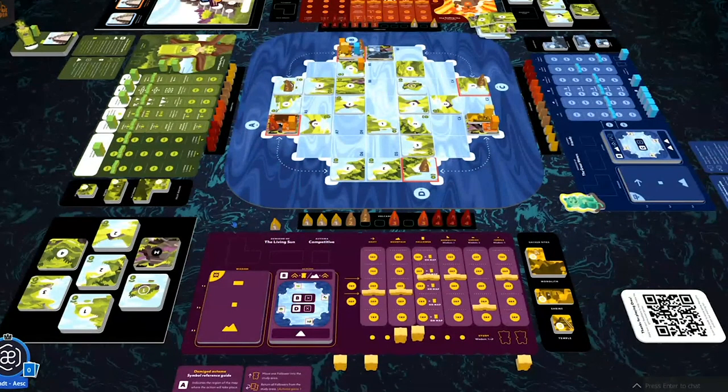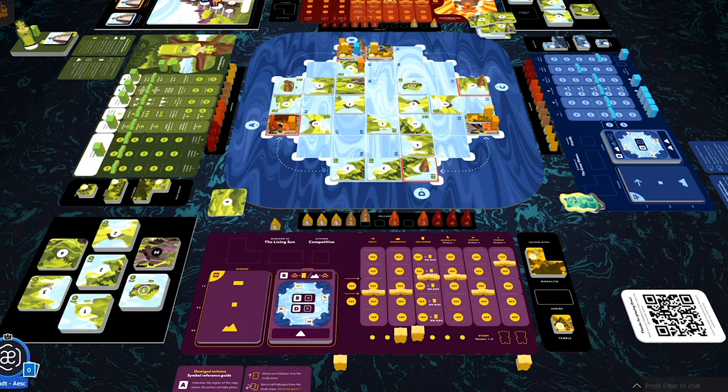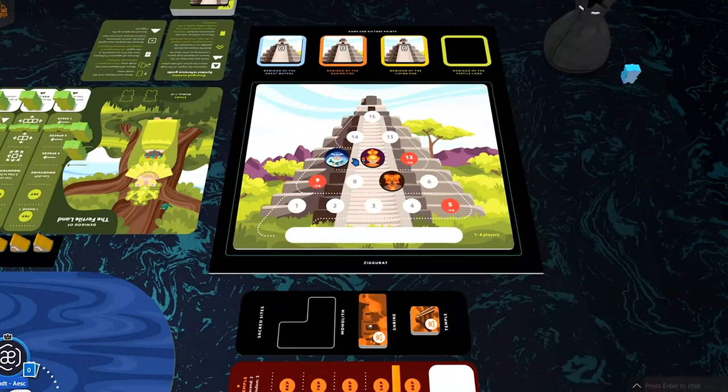Sun's turn: In Region B she has a build opportunity — she drops a shrine and places a follower. Water had no follower on her sacred site so gets no wisdom, but Sun earns temple and shrine wisdom — both go up. Then Sun attacks the map: in Region B she removes the largest unoccupied land tile (a four), and in Region D the largest tile (a three) also comes off. She ascends one space, sliding forward to position twelve.